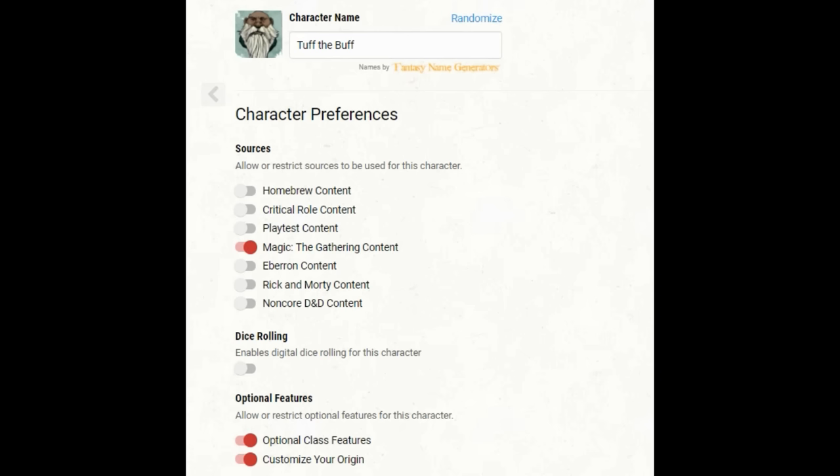There is one thing I need to mention: D&D Beyond, which is what I use for character building, has not updated their system to take care of Clockwork Magic yet — same with Aberrant Magic. That means I'm going to have to show you the Clockwork spells on a different screen and they will not show on the completed character build. To begin with, Tough the Buff requires Magic the Gathering content turned on. If you don't have access to it in your campaign, there are other ways to make this character, but it doesn't work quite as well.